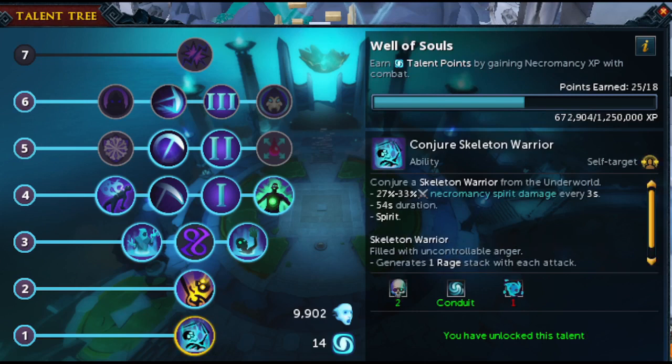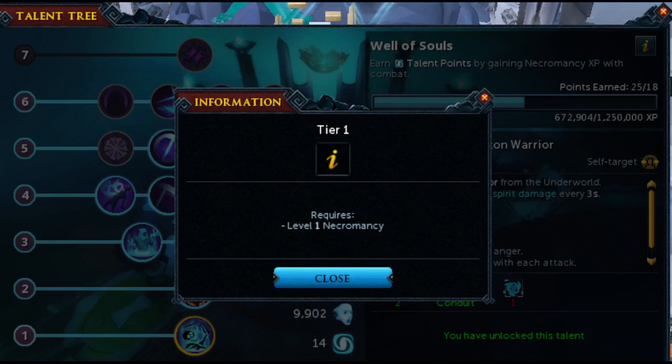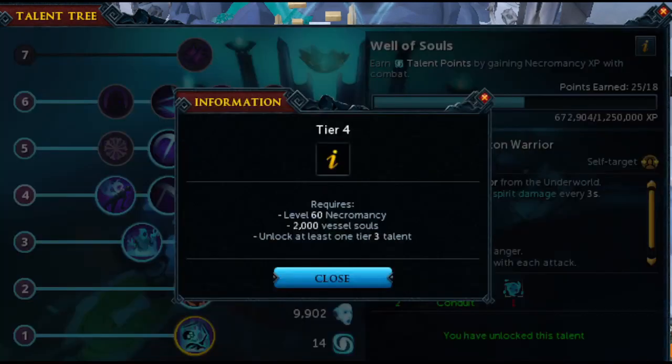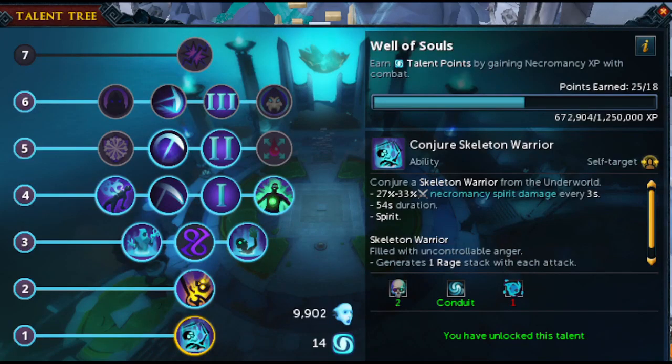Talent number 1 is the Conjure Skeleton Warrior — you'll just need level 2 necromancy for that. If you click on the number, it will tell you what it requires. Tier 2 requires 50 souls, 20 necromancy, and a wyvern bone gives you 3 souls. Tier 2 needs 40 necromancy and 400 souls, plus the Rune Mythos Quest completed. Tier 4 needs 60 necromancy and 2,000 souls. Tier 5 needs 70 necromancy and 4,500 souls, plus unlock the previous tier. Tier 6 requires 80 necromancy and 8,500 souls.